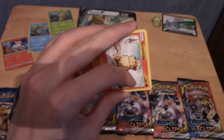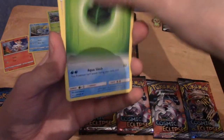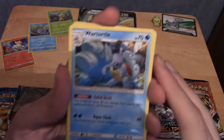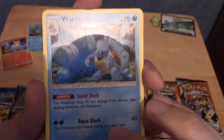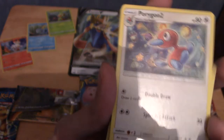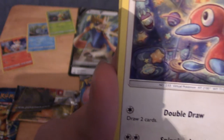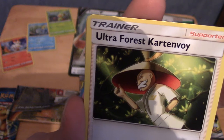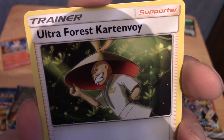Code card to the side. Water Energy. We have a really cool-looking Wartortle — damn, that's really nice. Solid Shell. He does indeed have a solid shell. I'm also quite a big fan of Wartortle in general. We have a Porygon-2 — that's an incredibly cute one. We have an Ultra Forest Kartenvoy... Kartenvoy. I will level with everyone — I still haven't finished Ultra Sun. I keep meaning to go back, but Sword and Shield are out now.